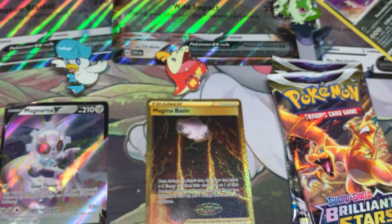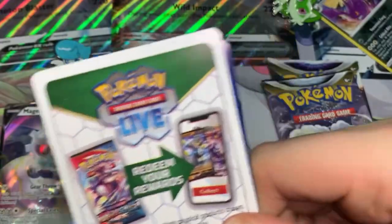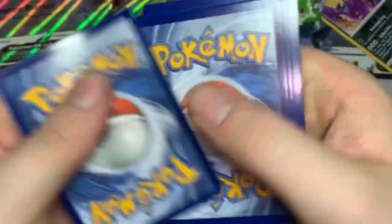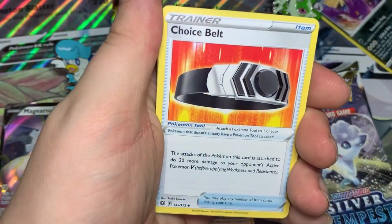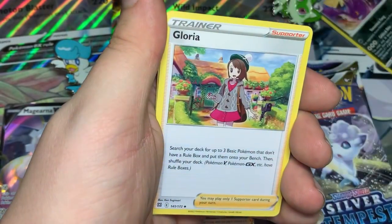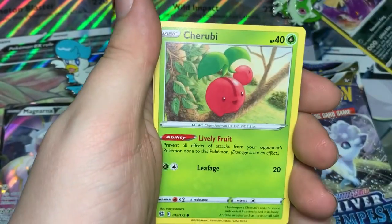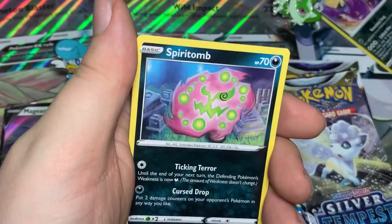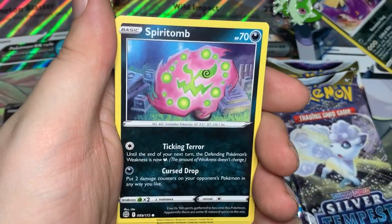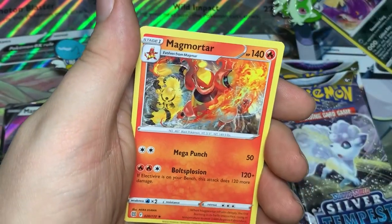Alright, so that is what Sprigatito has given us so far. Can we actually get another V, a Full Art, anything better? Leaf Energy, Choice Belt, Luxio, Glalie, Sawk — that's some cool artwork — Cherubi, Riolu, Starly, Spiritomb, Reverse Cafe Master, and a Magmortar.